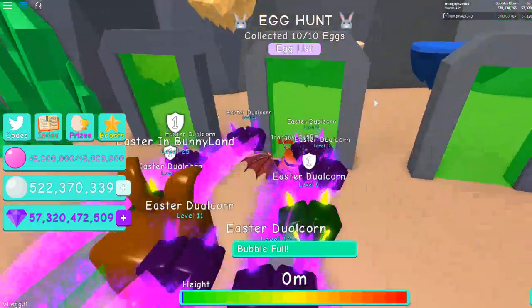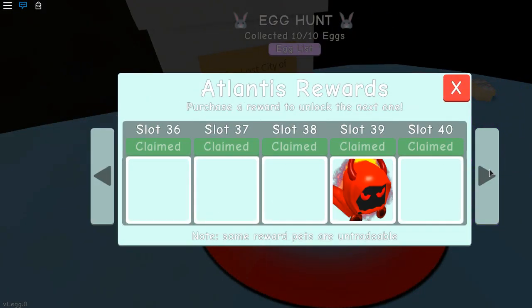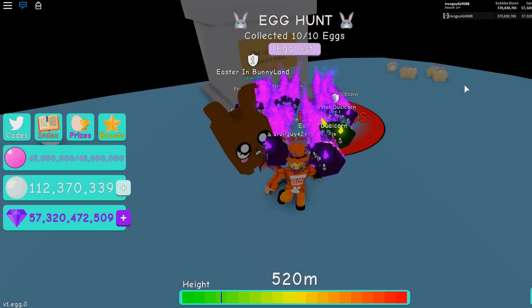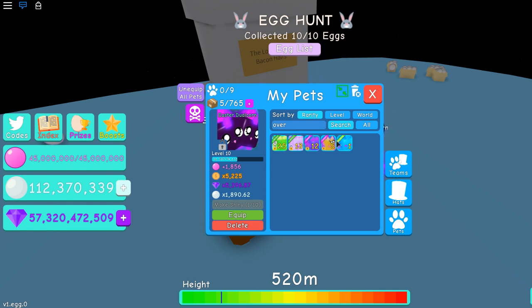So right now, let's buy this thing. Let's see how OP it is. Here we go guys. That took a while. Now we're going to have to get rid of a duochon, buy Easter duochon, then we're going to find this Overlord — add it to our Overlord collection.